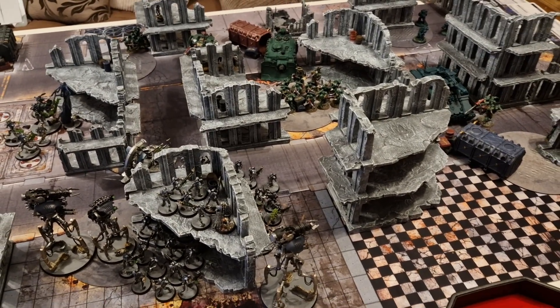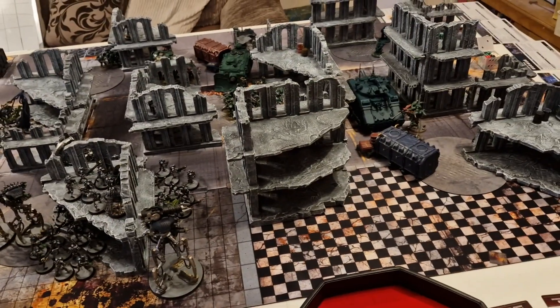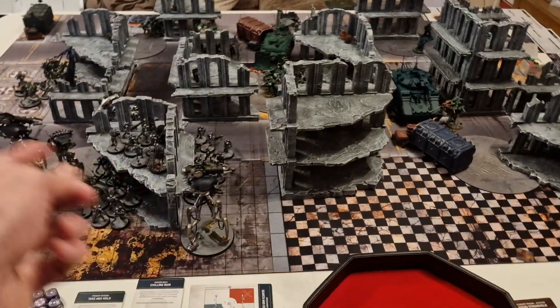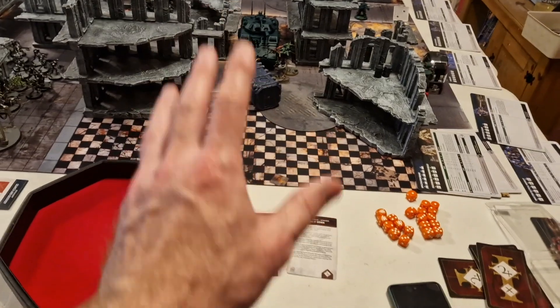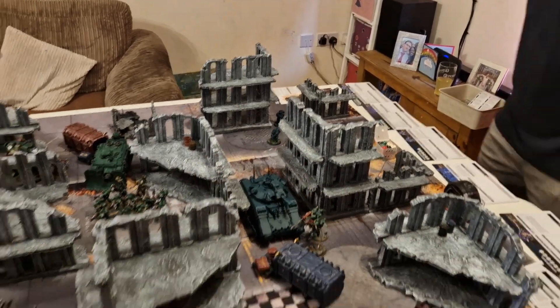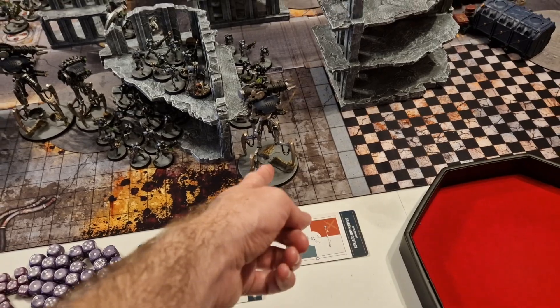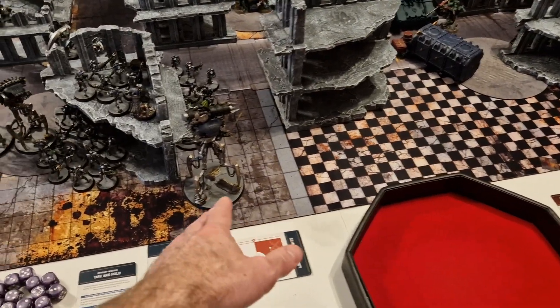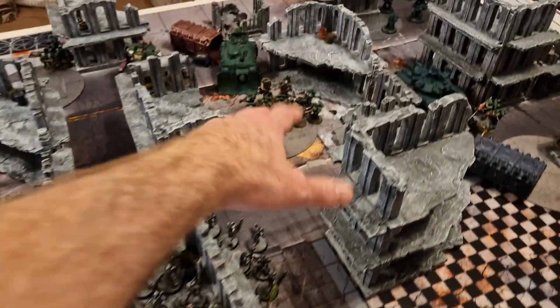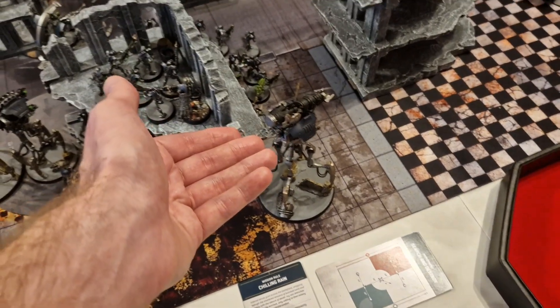Dark Angels Turn 2 — Scoring: fifteen points on the primary since they hold three objectives. Command phase objectives: keeping Bring It Down and gaining Defend Stronghold. Heavy Intercessors maneuver to block Necron deep-striking near the home objective. Movement: Hellblasters with Azrael and Lieutenant burst through the ruins toward the warrior unit. Vindicator drives around the corner into line of sight of the surviving Doomstalker. The Techmarine gives the Vindicator plus one to hit — demolisher cannon will now hit on twos.